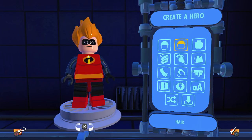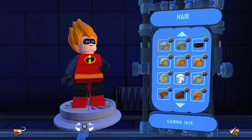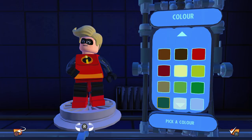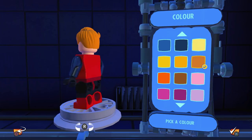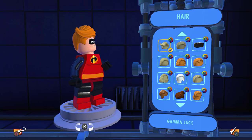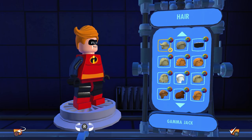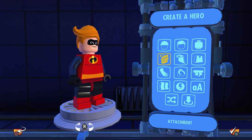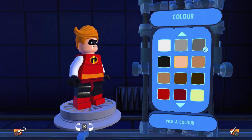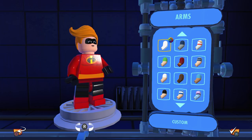Let me know down in the comment section what you guys think of that — would it be a cool idea or not? For now we'll go ahead and change this hair to the orange style. We'll give him this haircut for now, and then when we do the adult version of Jack-Jack, we could give him the Syndrome haircut, which would be kind of cool. Maybe he even turns into a villain — that would be a really cool surprise. So let's go ahead and give him the proper Incredibles attire.